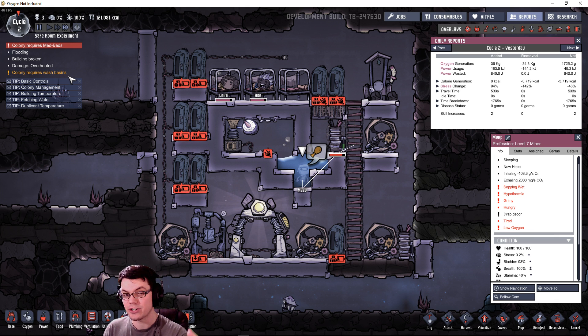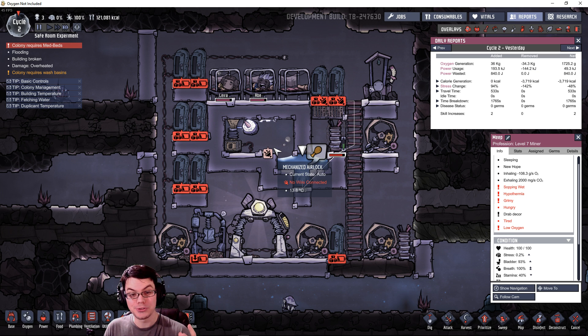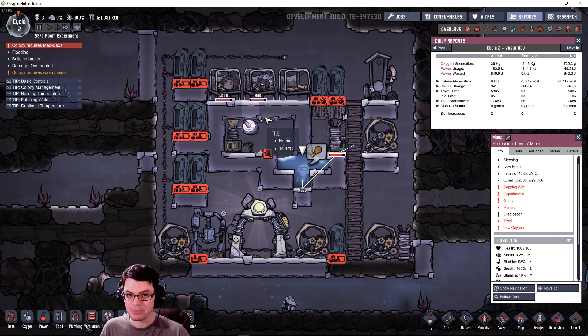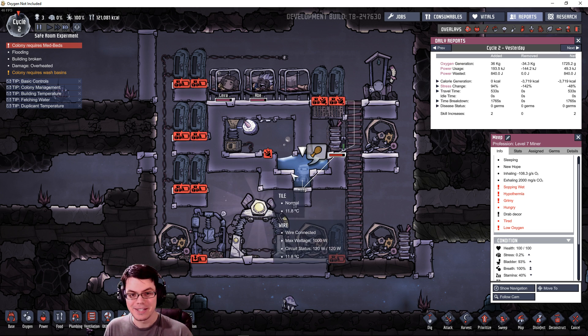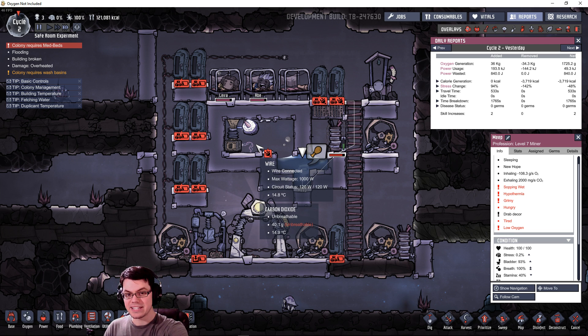That is why your colony can produce less oxygen than it technically requires and still survive. The amount created was only 36 kilograms to balance out what was removed. Building a couple of these safe rooms is really useful, especially in case of emergencies where you need a quick oxygen source. I'm going to add these to pretty much every base I build from here on - particularly for areas that are difficult to reach, require mining without oxygen, or for carbon dioxide farms.